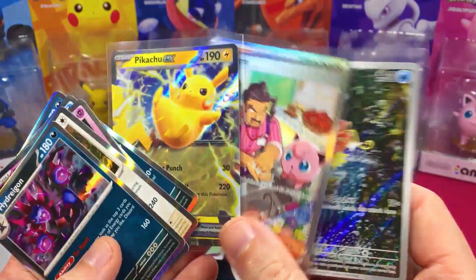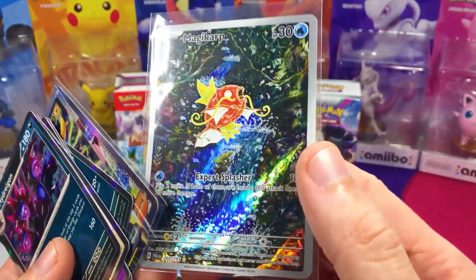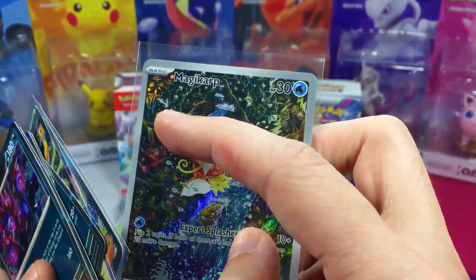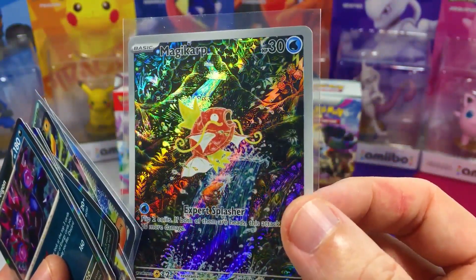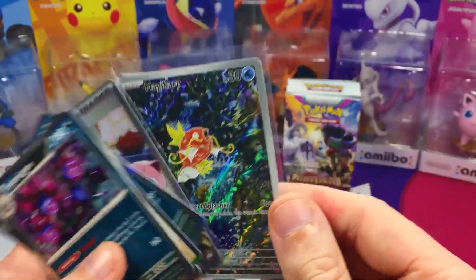Out of these three — Pikachu looks sweet. And that Magikarp just looks so cool, that art is just crazy. Oh — I didn't even see that, there's a Gyarados hiding in the Magikarp card art. I'm kind of stretching to see it there. I did not even notice that. Wow, that's why I love these cards — they're just so cool, there's so much stuff going on in them.